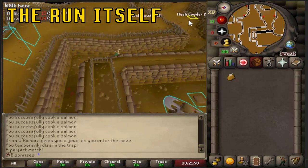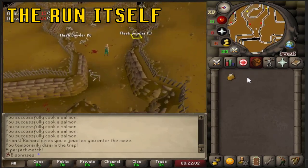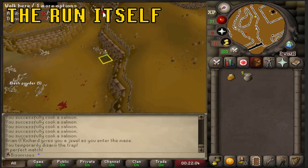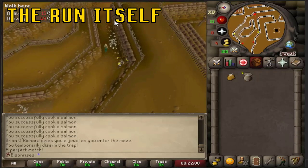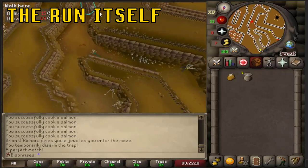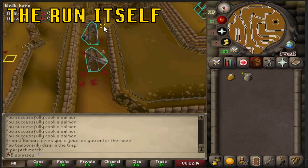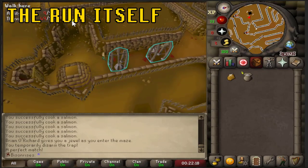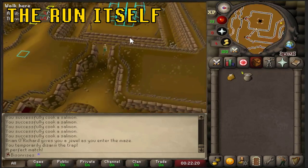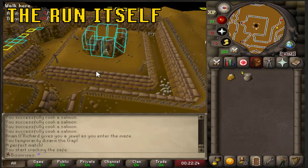Come down here and grab the flash powder on the right. Use the flash powder on a road guard — preferably this one. Then simply run east, run south through these two pendulums, and loot the wall safe, hoping to get the rogues outfit.